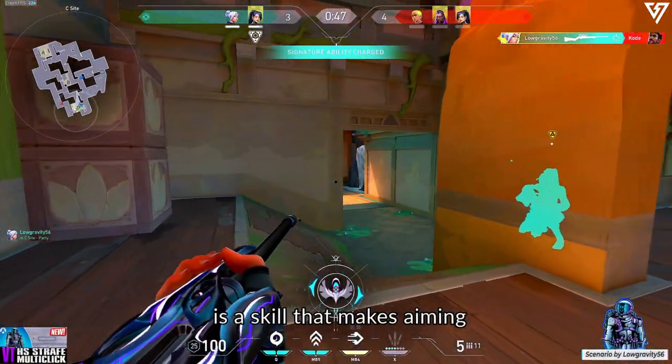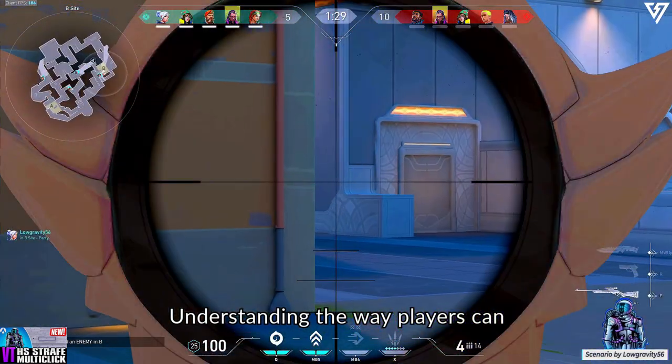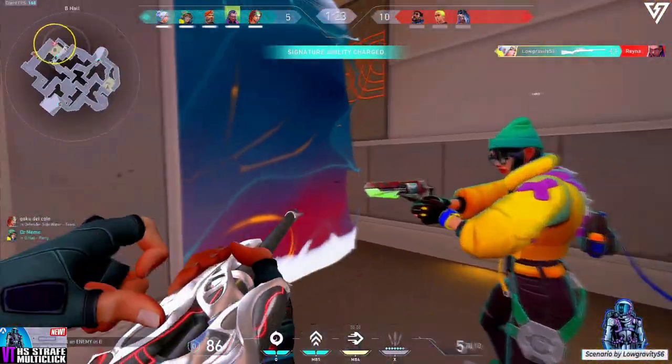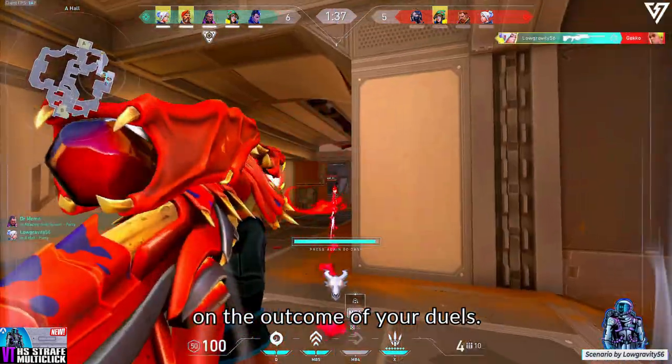Reading your opponent's movement is a skill that makes aiming significantly easier. Understanding the way players can and usually move in your game of choice is crucial for you to be able to consistently hit your shots. But, as you know, in FPS games, a single millisecond can be the deciding factor on the outcome of your duels.